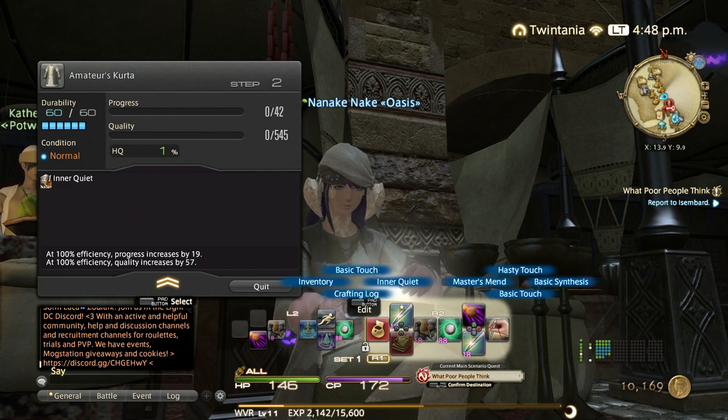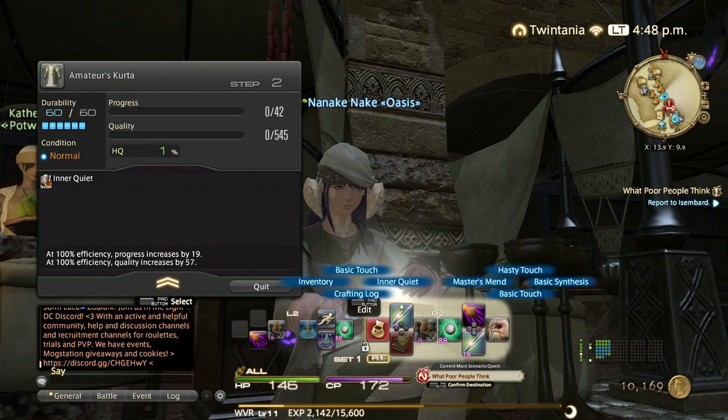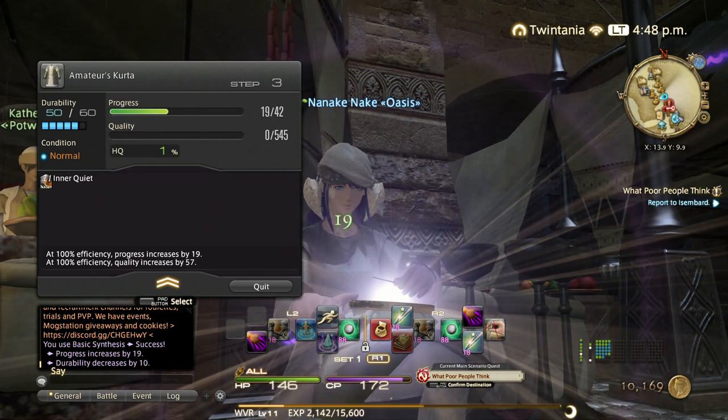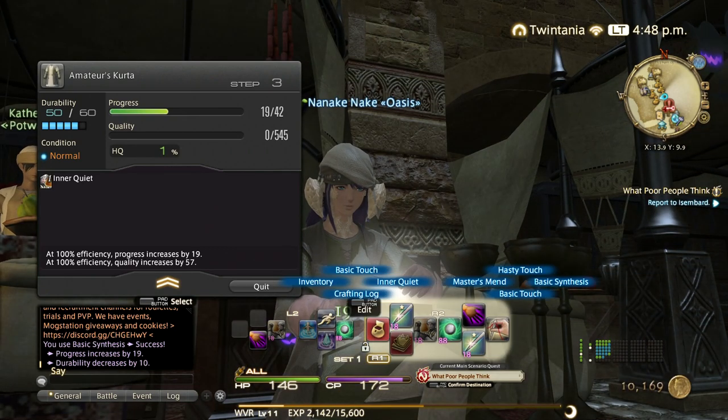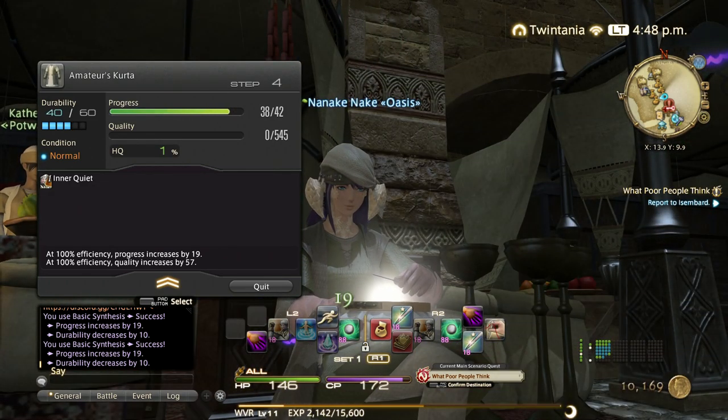As a rule of thumb, always advance your progress so that you're only one basic synthesis away from finishing the craft, leaving 10 durability. Then work on quality and finish the craft. Always do basic synthesis until you're one away — in this case 19 progress per basic synthesis. Do one more and it still won't finish the craft, so we leave it one away and then work on quality.